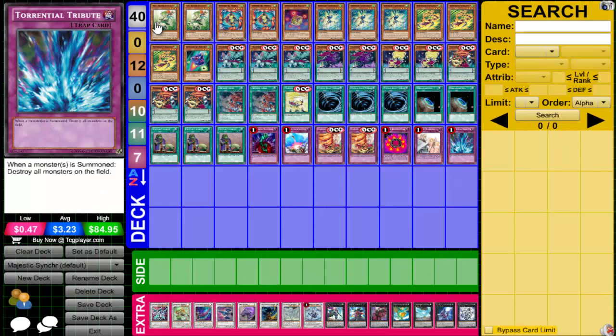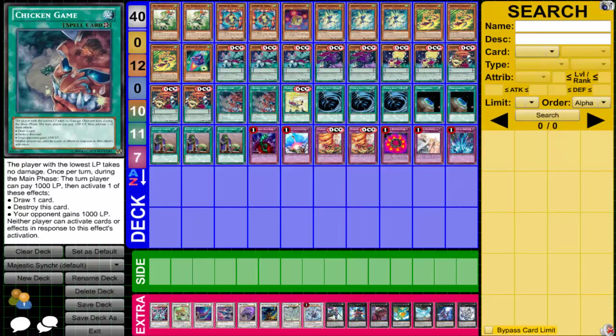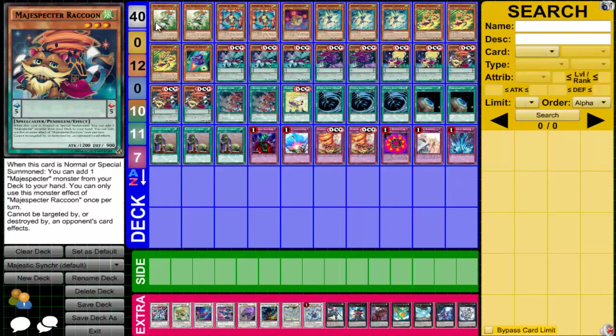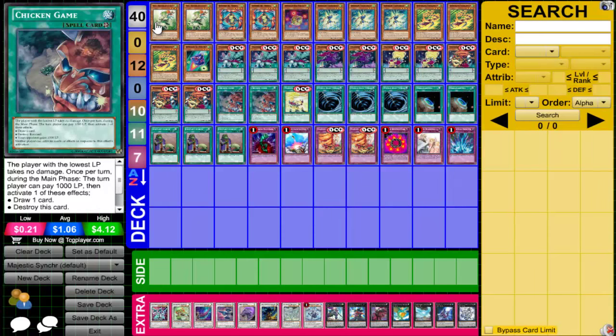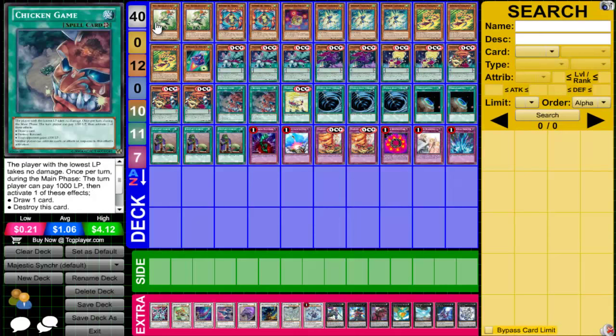The only change I'd consider in the main deck right now is dropping one Terraforming for another Chicken Game, but having two searchers for two cards is fine — if you get it in your hand it's cool, if not it doesn't matter. Chicken Game lets you draw cards, destroy it, or your opponent gains a thousand life points, giving you the advantage of not taking damage. It's really useful in this deck because the monsters don't have high attack points — the strongest main deck monster is Fox at 1500. So with Chicken Game, if your life points are lower and they attack, you don't take any damage.